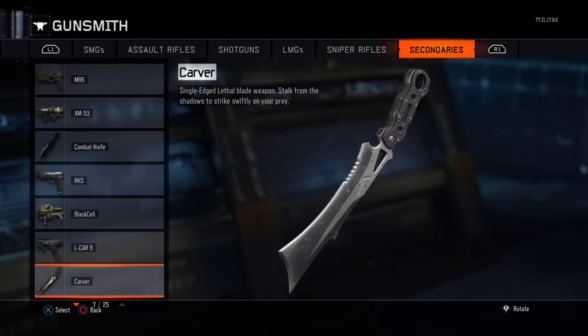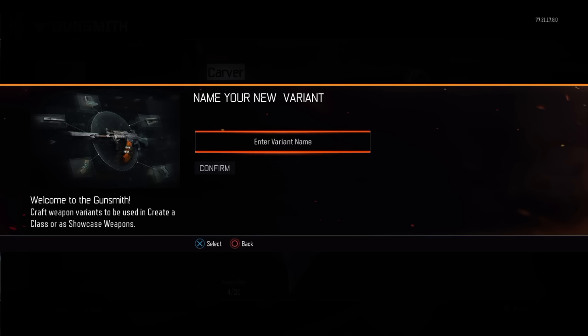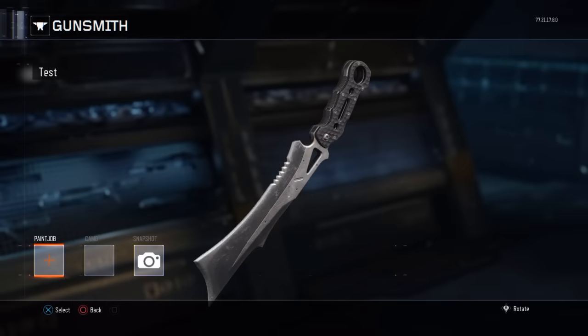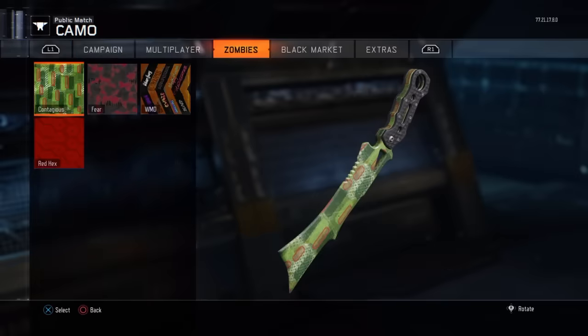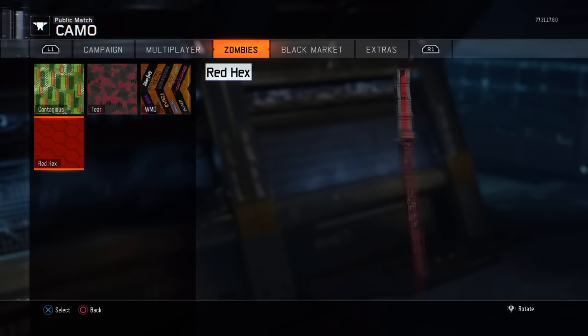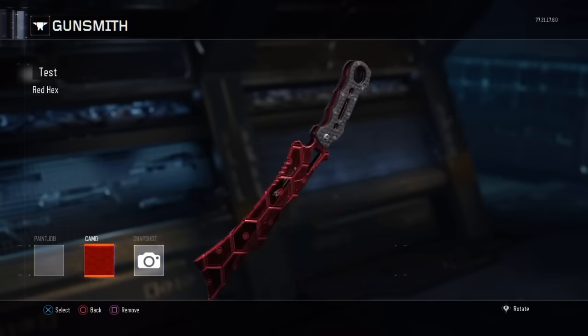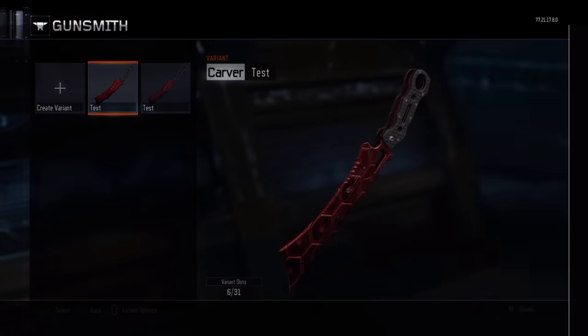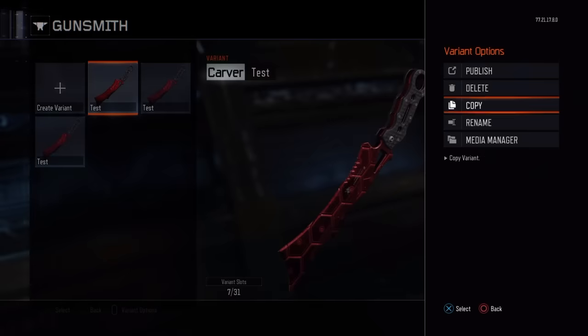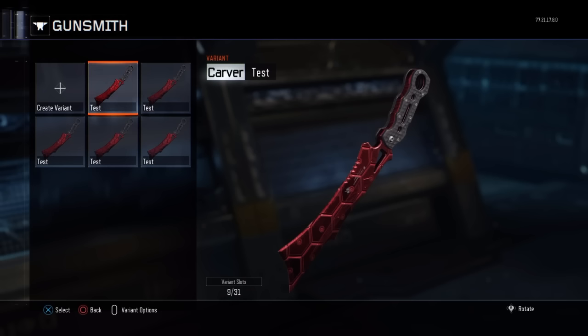Slide down to whatever DLC weapon you have — I have the Carver. Create a new class and name it whatever you like; I'll be doing 'Tests.' Press confirm, then choose a camo. You can pick from all of these. I prefer Zombies and Campaign camos, so I really like Red Hex. Choose that and save.